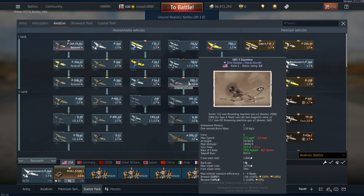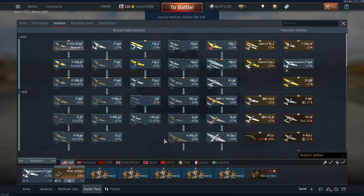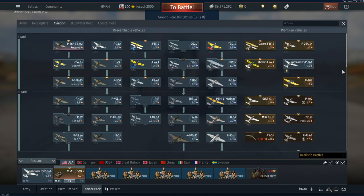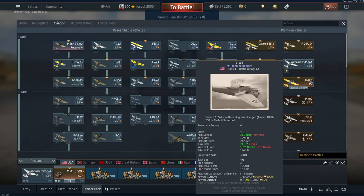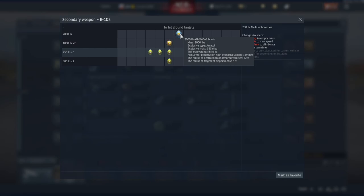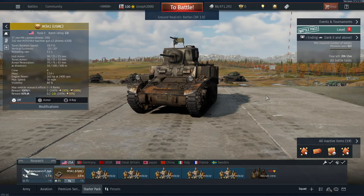If you're looking for a plane to replace the P36A, a few suggestions: the SBD Dauntless is a very nice plane and definitely capable in ground forces; the TBF Avenger, while a bit of a boat, gets the job done. For a firepower upgrade from the P36A, try the P36C. For something more niche, maybe the TBD Devastator or the SB2U-3 Vindicator. As for a premium aircraft to back it all up, my recommendation is the B10B — while not the most amazing bomber, it carries a 2000-pound bomb, which is what I'd suggest for a CAS aircraft.